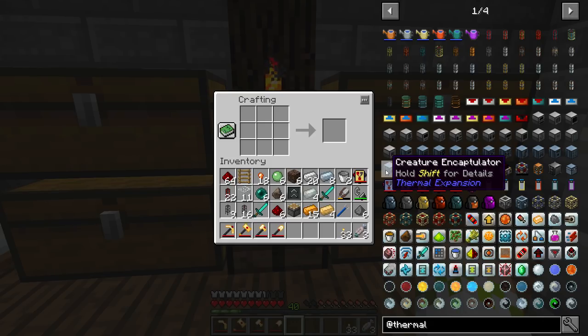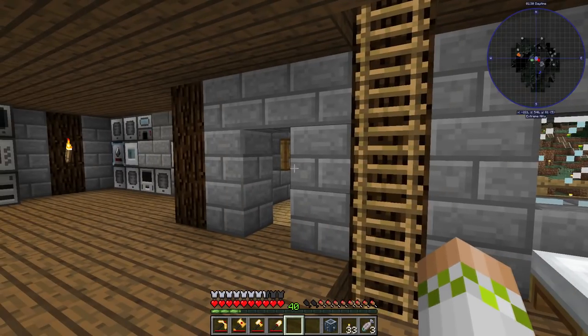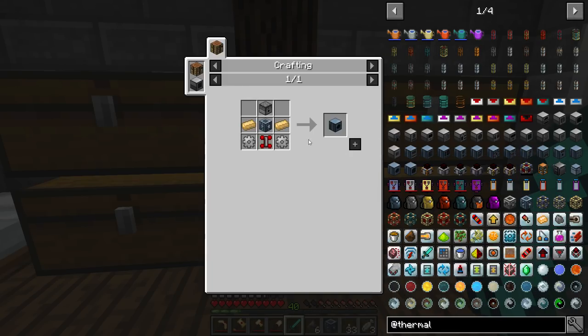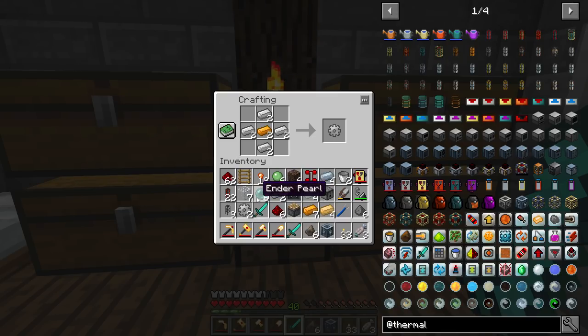We need to do some crafting because we aren't just going to be working with the creature encapsulator today. Once we get the morbs full of whatever we're capturing, we've got to do something with them. I'm going to try and blast right through the crafting. Unfortunately, because of the chest bug, getting stuff requires going off camera — removing Optifine, relaunching, crafting, and putting Optifine back in. I probably could run this at 60 FPS 1080p without it, but I didn't want to risk any jitter.